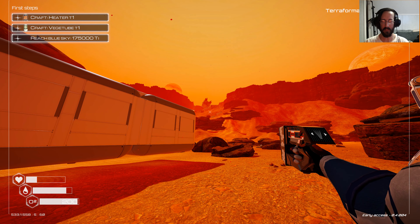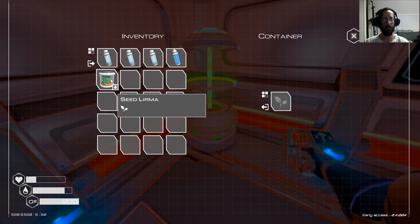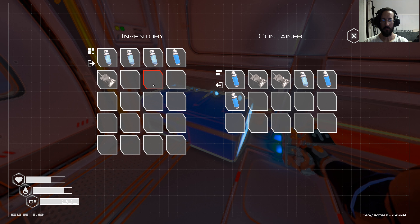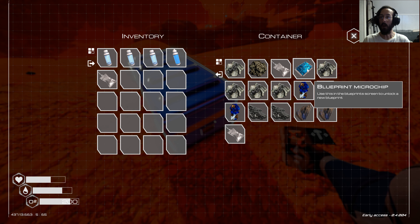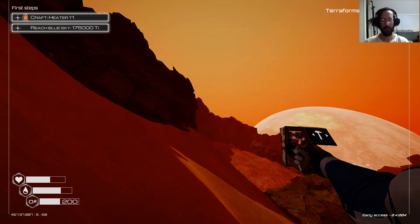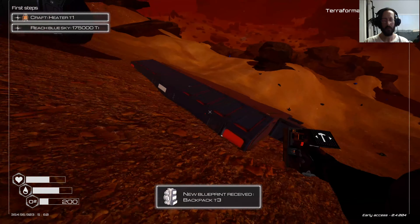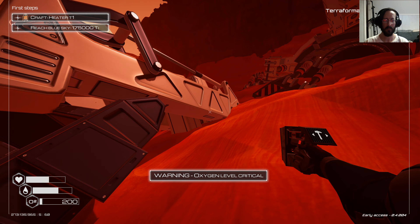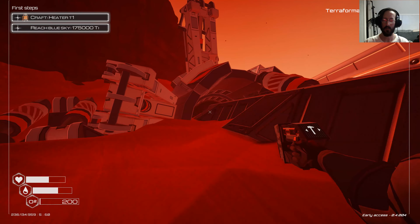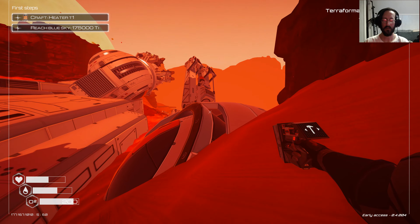I'm going to head up to that thing right there and see what's up. We gathered what we're going to carry and we're starting our trip. Let's go! Found a chest before even got going — blueprint microchip. We're gonna get that later. Looks like we have a cliff in our way, we'll hop around. Interesting — backpack T3, look at this!